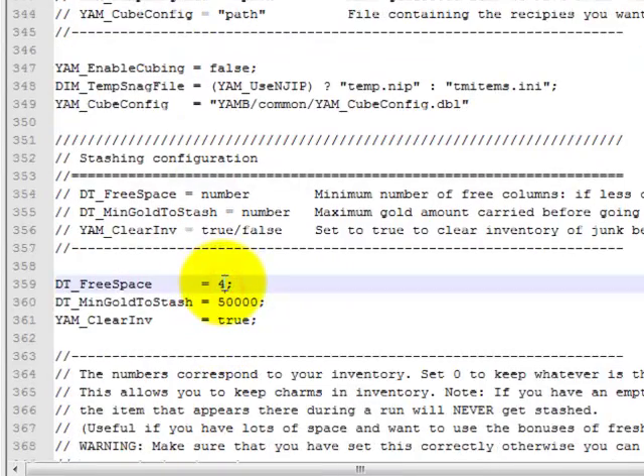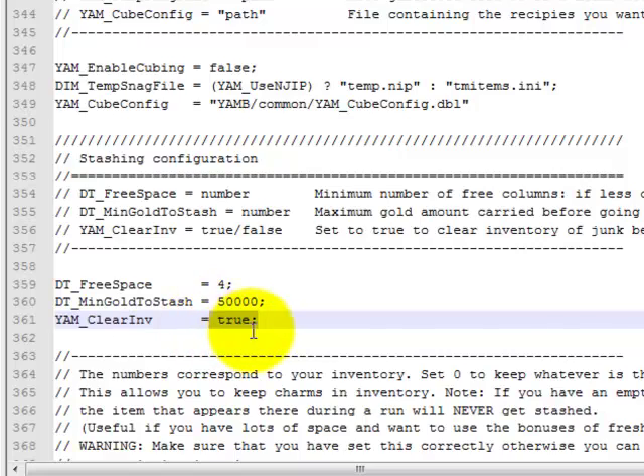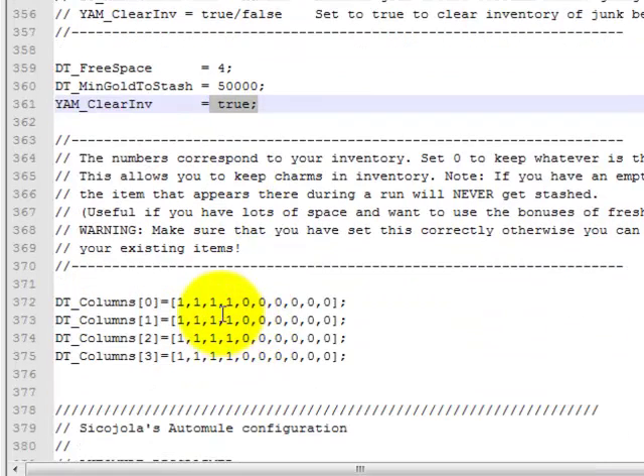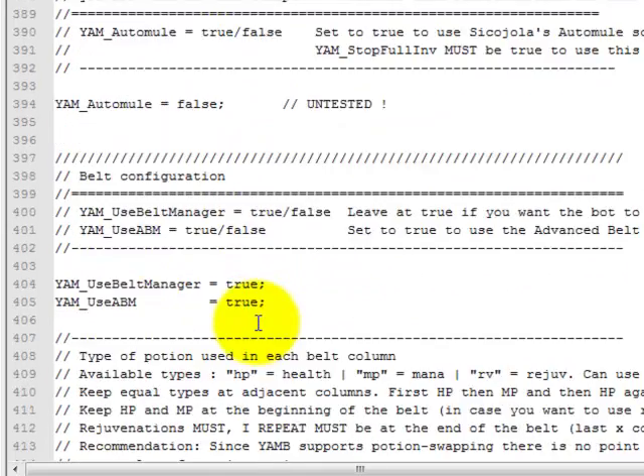Your free space for your inventory — basically the same as NT. If you set up the NT, you set this up. Get your amount of free columns, your minimum amount of gold before he takes it to stash, and it has clear inventory — set that to true. He'll throw garbage down before he stashes. The ones and zeros all represent a column, or one of the squares in your inventory. Zero for taken, one for empty. Leave the auto mule false.